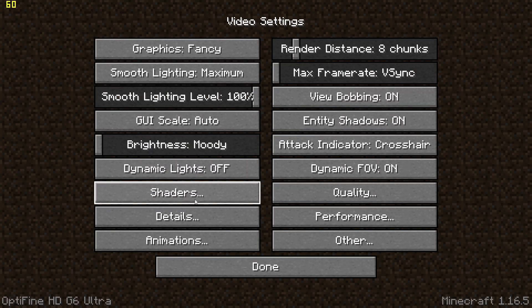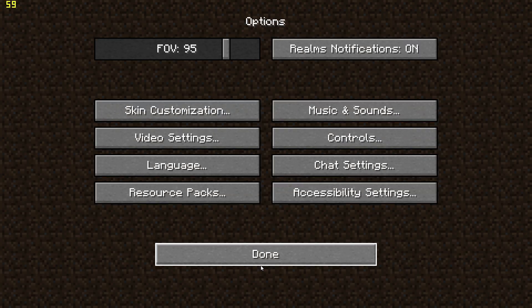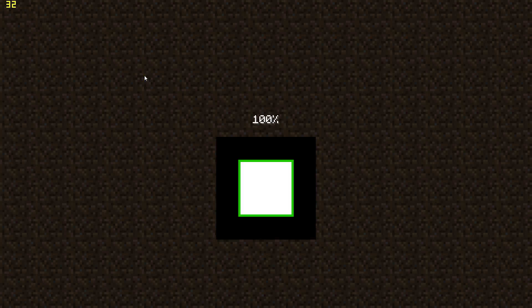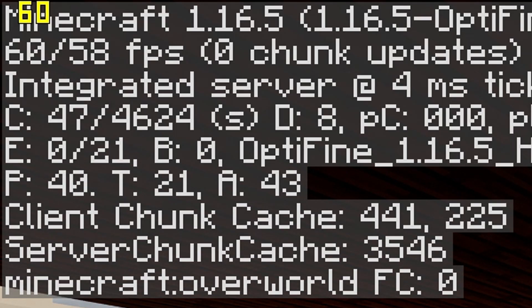The first step will be to load up Chocopik 13 V9.1 shaders and open up a world. As you can see, my game is currently at 60 FPS. You can check your FPS by pressing F3 and looking at the top left.